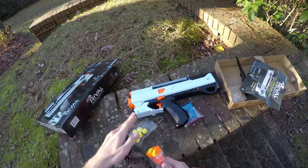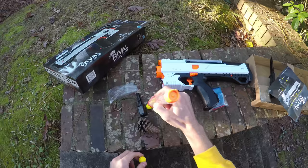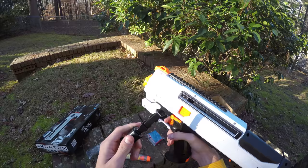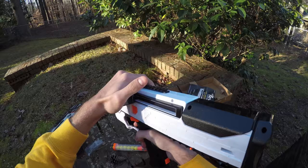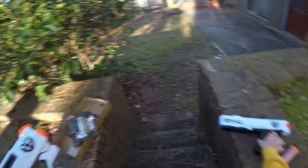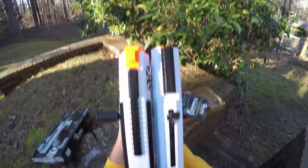Let's load this up. A fun trick for loading Rival rounds is you can just shove the magazine down on top of them. True to form, this does appear to be ambidextrous. I'm right-handed so I'm going to shove this in here — and that is locked and loaded. You pull it back and let it slide forward.